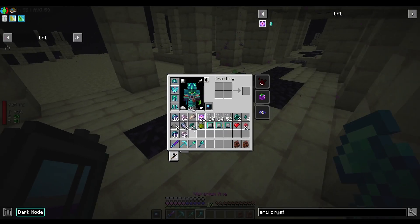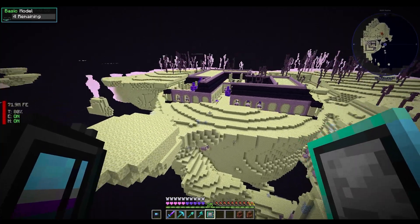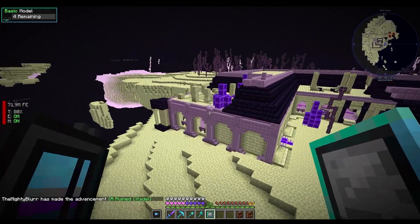Let's summon another one. We now have the basic model for the dragon. I'm looking around for some shulkers in the area.